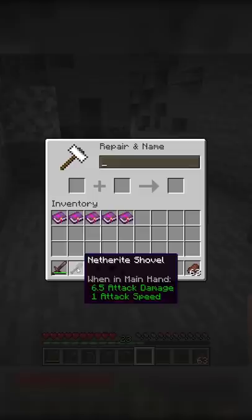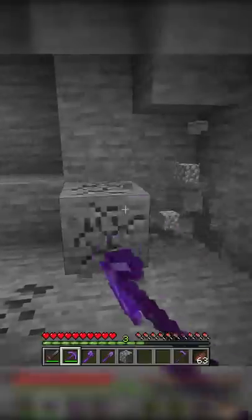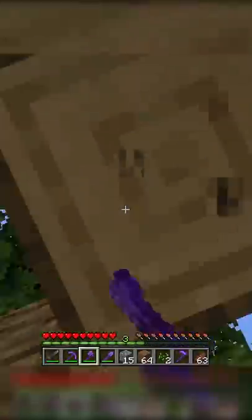Number 2: Efficiency 5. Efficiency 5 is definitely the most helpful enchant on this list. In late game Minecraft, when you're doing a lot of mining and digging, efficiency is extremely important.